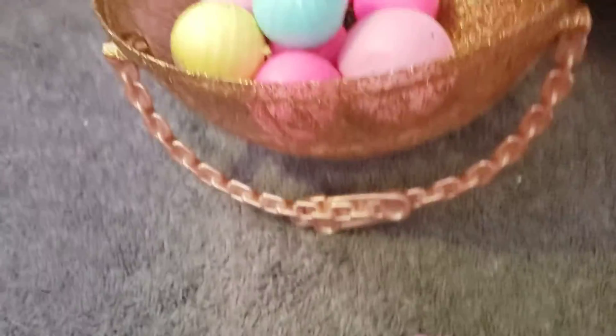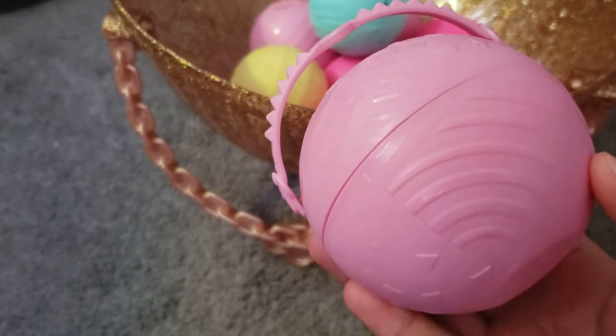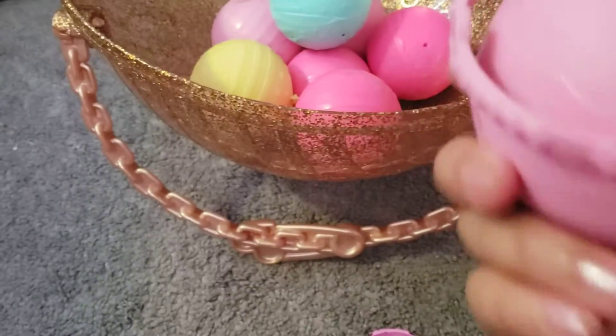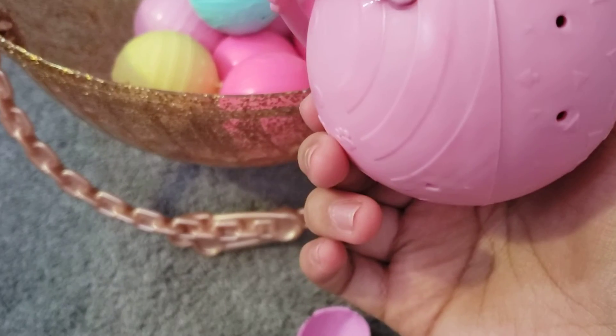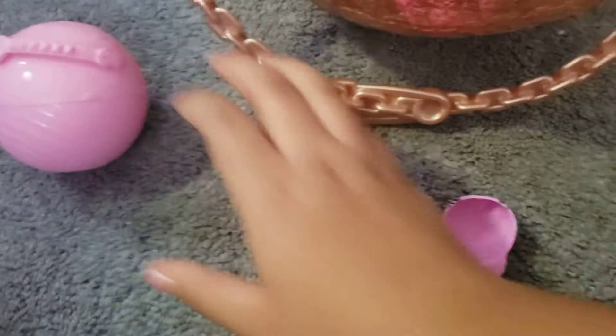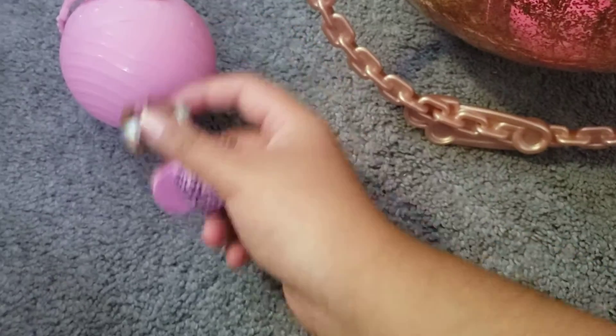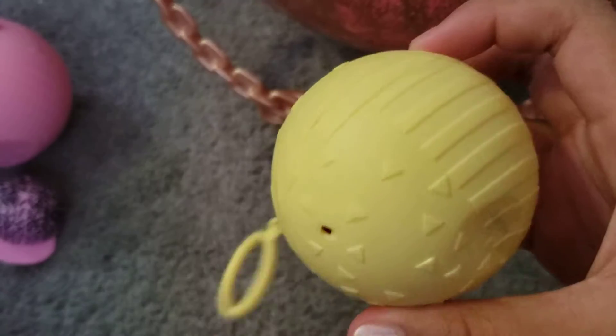So first we're going to open this but it's gonna take two hands, I'll be right back. All right, got it open! In here are the little sisters that don't have their own ball — I got these in trades or when I bought them and they didn't come with all of their accessories, so I just put them in this pet's ball.